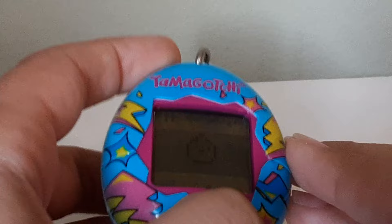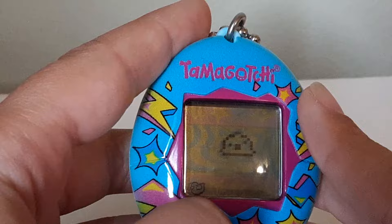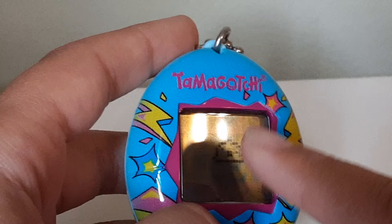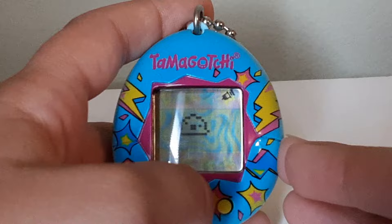This is basically your Tamagotchi character and you can play with it for fun. This button is for the poop. When a button highlights, it means your Tamagotchi needs something. When there's a skull on the screen, this is for medicine — you give them one or two shots. That's a little guide on Tamagotchi — thanks for watching, bye!